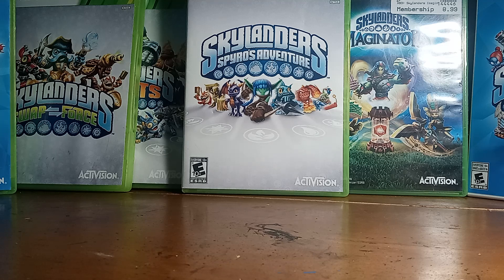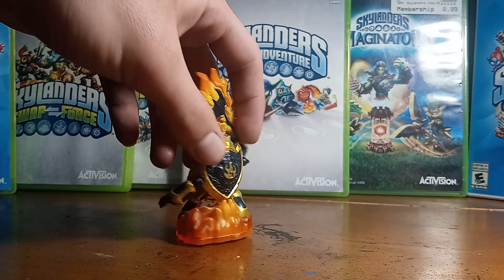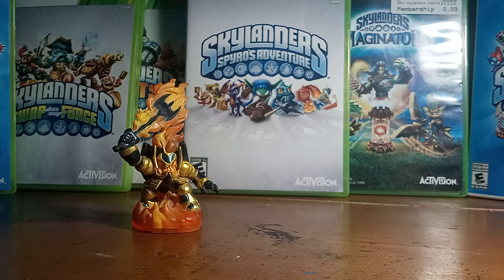Alrighty — moving out from the Magic element and into the variants, we are going to start it off with the legendary figures that I own. Starting that off with Legendary Eruptor — he is definitely a beast. I love his color scheme. He just looks like a character that you'd want to throw down on the portal, especially in PvP. He's very intimidating with this color scheme. And then we got Legendary JetVac. I love his color scheme on his original figurine, but they made it so much better with the black and gold fade on his winglets.